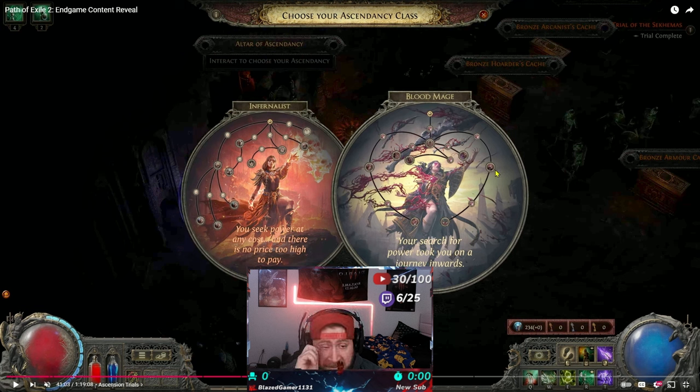I want to note that in early access you will only be able to pick one ascendancy and you will not be able to change it. In Path of Exile 1 you could change your ascendancy as long as you had the points to refund and pick again, but in Path of Exile 2 early access you will not be able to do that. So make sure you are dead set on which ascendancy you want to play, because you can only pick one.